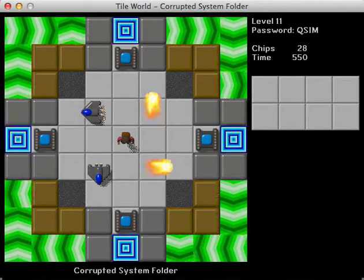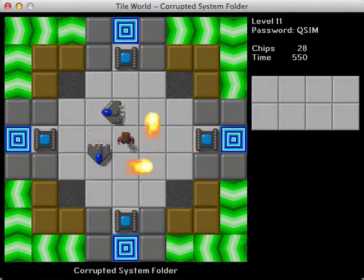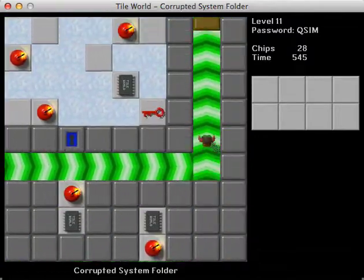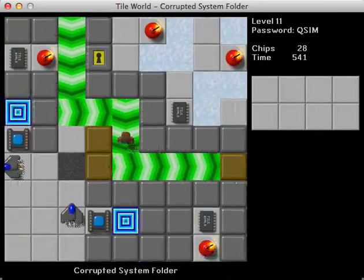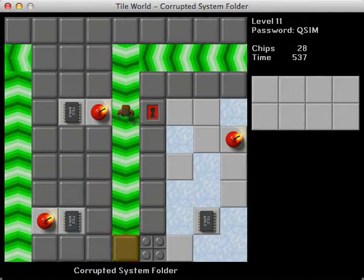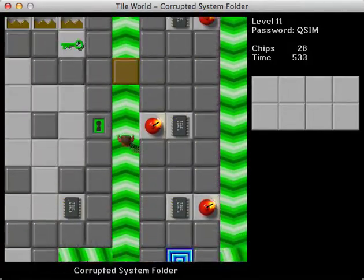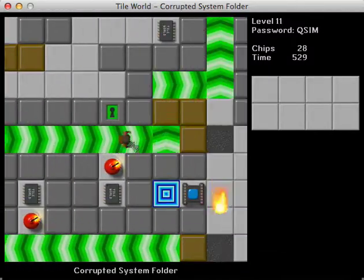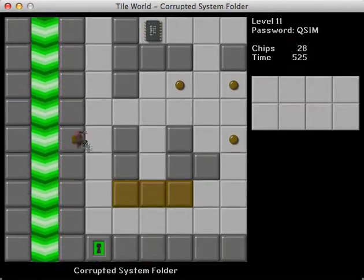Corrupted System Folder — what's this all about? Start off here with some dodging, which for some reason I'm having trouble with all this dodging lately. Yeah, and the forest floors have this sound that they play in Lynx when you do this. Honestly, I think that sound is kind of a little annoying. And we can't do anything there. How about here? We can go in there and it looks like we can get the green key we need to get out. So let's do that.